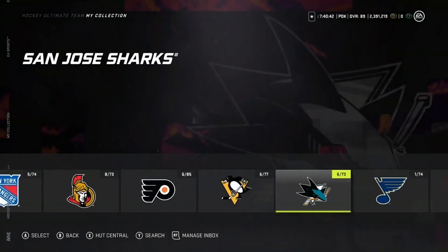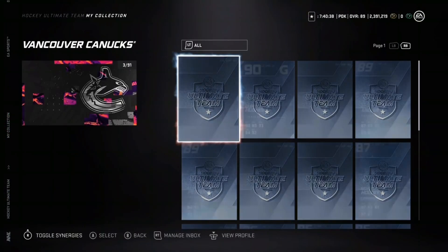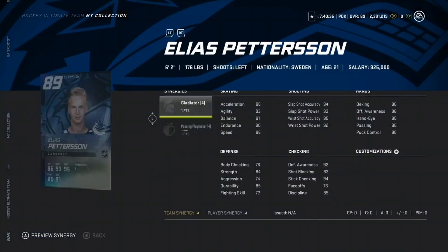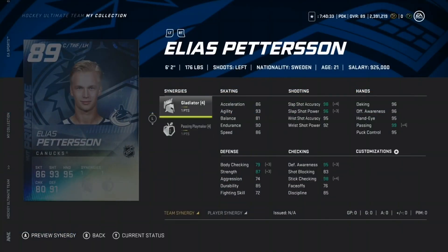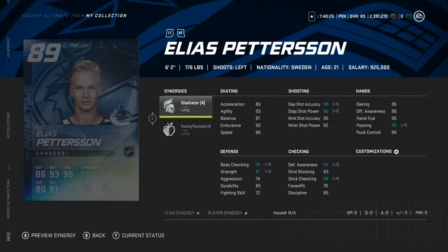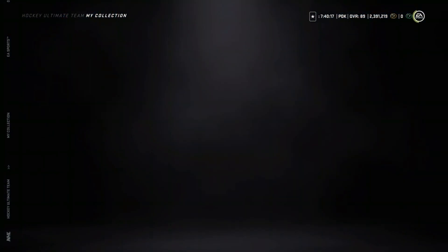I can definitely say that today's prime times are not the best. We have an 89 overall Pettersson with Gladiator and Passing Playmaker synergies. Very yikes prime times today - not the best. They have had better days in the past. Gladiator and Passing Playmaker with 86 speed - it's a decent card, but you'd hope to at least get a team synergy for him.